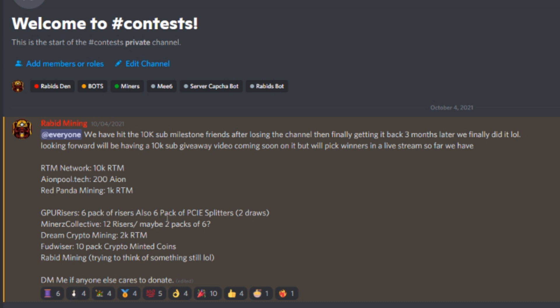Red Panda Mining has donated 1,000 Raptorium. GPU Risers is giving a six-pack of risers — that'll be two separate draws — plus another draw for a six-pack of their white PCI Express splitters. Miners Collective is giving 12 risers, so two six-packs. Dream Crypto Mining is donating 2,000 RTM. Fudweiser is donating a 10-pack of crypto minted coins — this will be for Canada only because shipping fees are just insane right now.